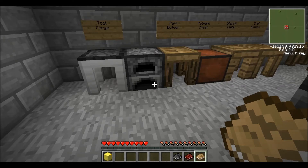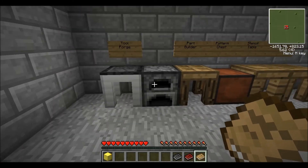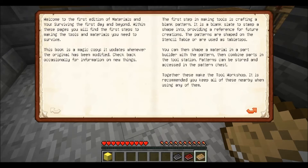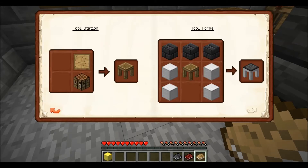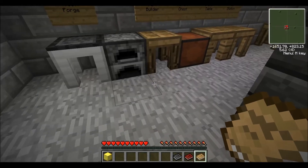It'll probably be a two-part tutorial, but let's get started. When you install the mod, the first thing you'll notice is you have this book called Materials and You in your hand. Basically what this is is a recipe book for the starter items that you're going to need. You can just scroll through this book and it has all the recipes. The recipes are very clear on what you need and they're very easy to make.